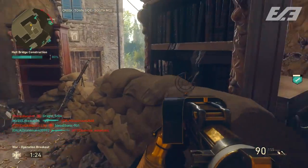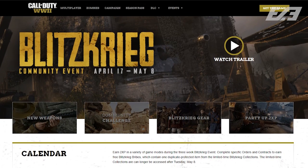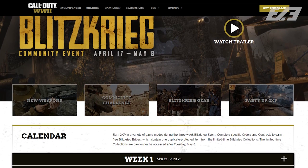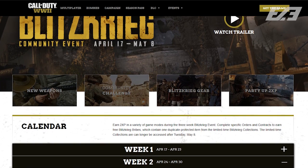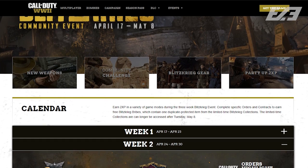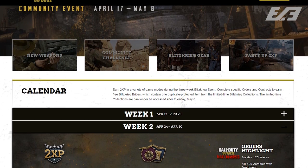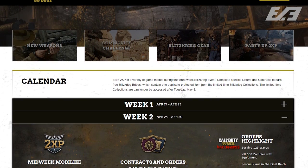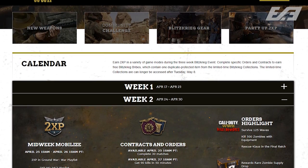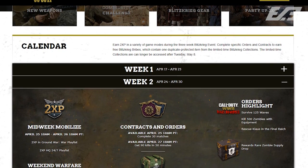The first thing doesn't deal with the game itself but with the calendar of events on the Call of Duty WWII website's Blitzkrieg homepage. It might be a little delayed going live — last week it didn't update until late Tuesday evening, or even Wednesday for some. We saw things like midweek mobilization, weekend warfare, new contracts and orders, zombies orders, highlights, and a community challenge detailed there.